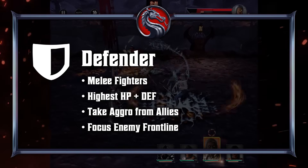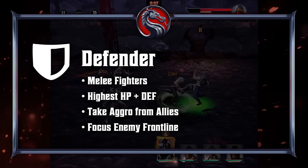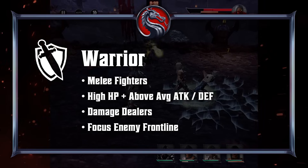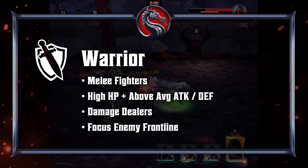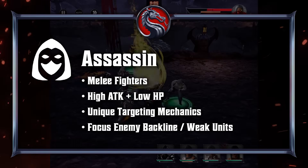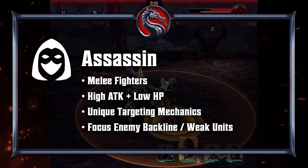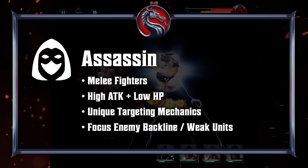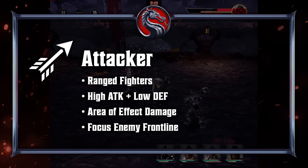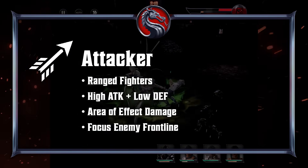Defenders are melee fighters with the highest health and defense of all the classes who will literally steal aggro away from other melee allies, meaning they will force enemies to target them. Warriors are melee fighters who tend to have high attack and above average health and defense, with a focus on dealing damage, and they typically clash against frontline enemies. Assassins are also melee fighters who typically have devastatingly high attack offset by really low HP, and typically have a mechanic which allows them to either dive right into the back line or focus out a particularly weak enemy. Attackers are ranged characters with high attack and low defense who focus on dealing area of effect damage and look to target enemy frontliners.